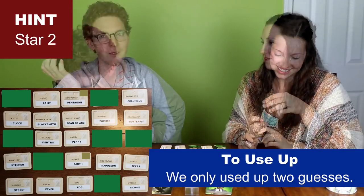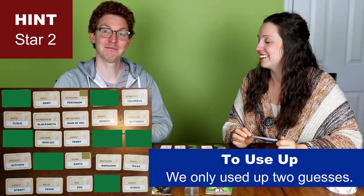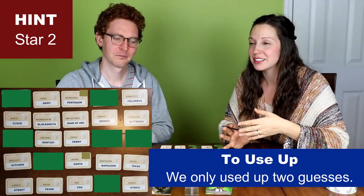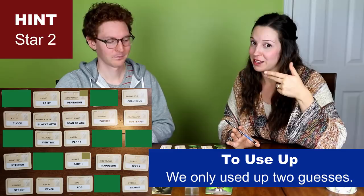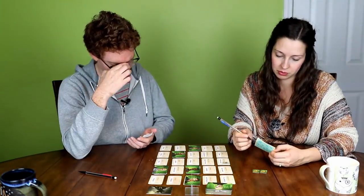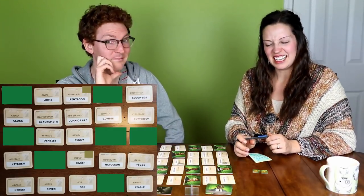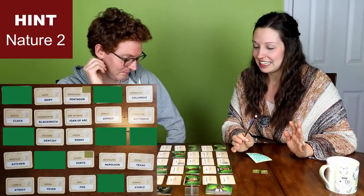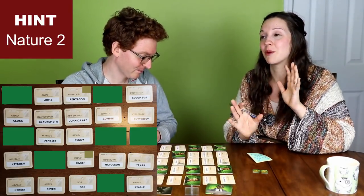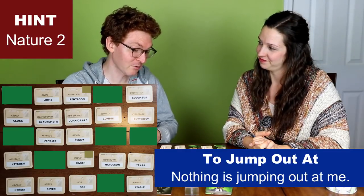It's my turn. Are you ready for my next hint? I'm a little worried about this one. So far your signals to me have been very clear. As the game goes along further, there's less words and so it's harder to combine them. It takes a long time to think of a hint. My next hint is nature two. That's an easy enough word. Yeah, there's nature everywhere — that's the problem. Nature is such a broad word, but I chose it.